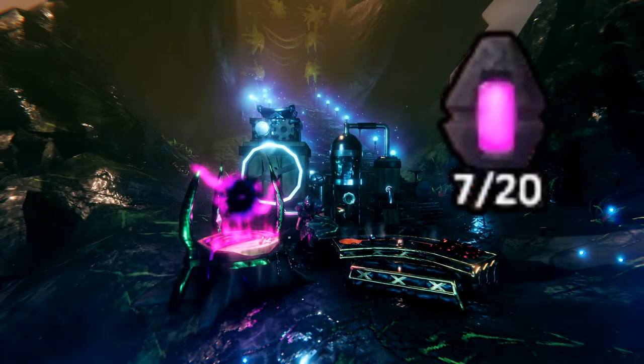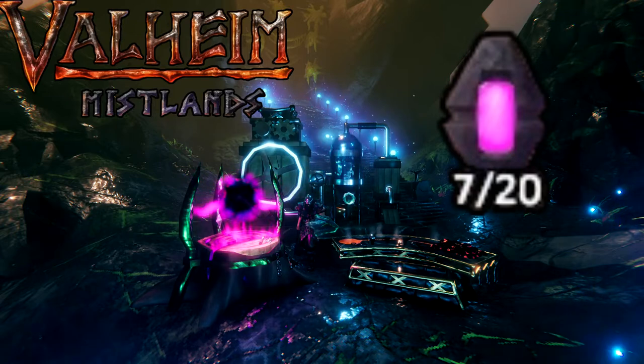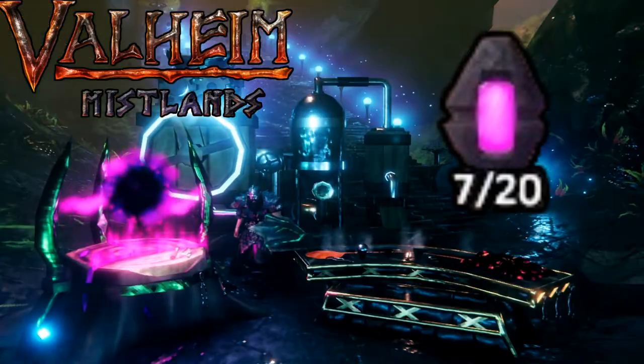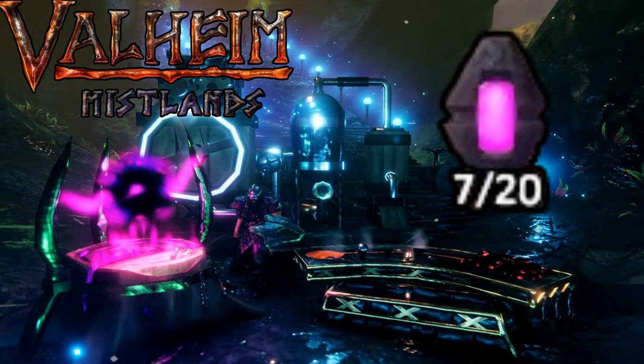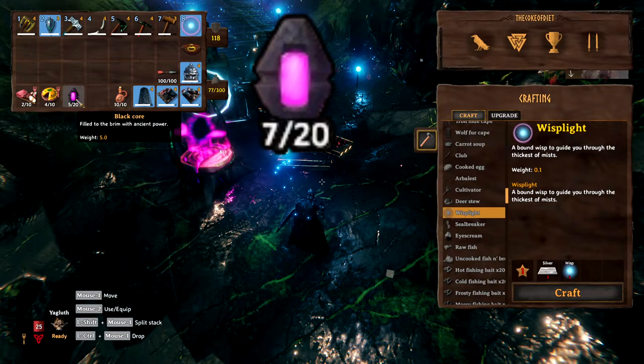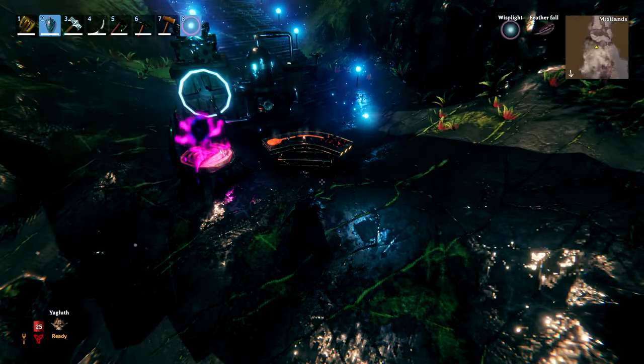So you want to know how to get black cores in the Mistlands? We got you. We're going to show you how to get the main resource for all these cool items standing next to us. Let's get into it. Black cores are the main ingredient for many items that you craft in the Mistlands.